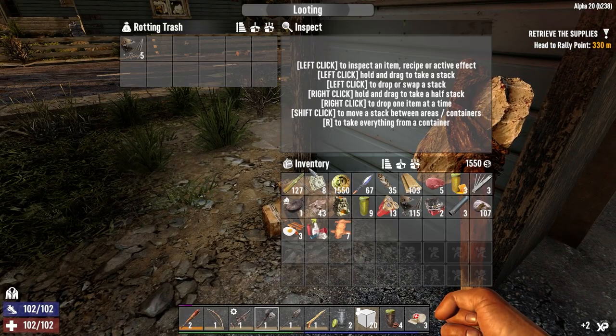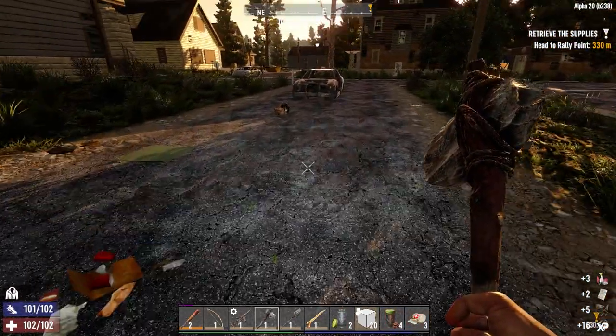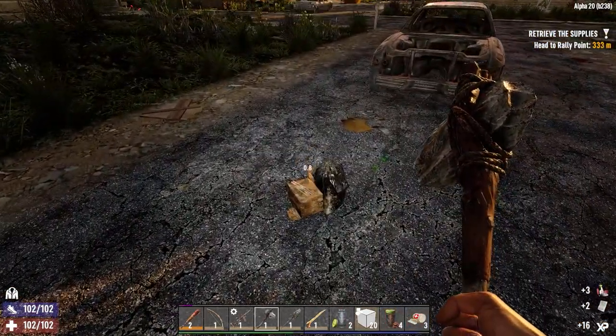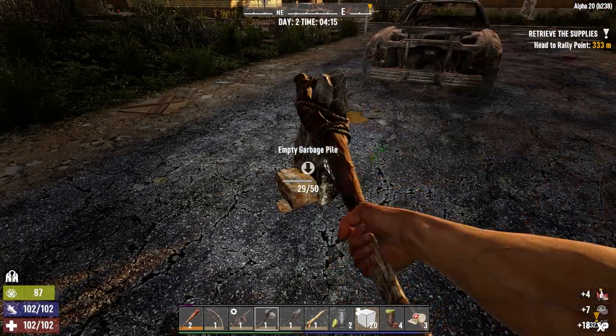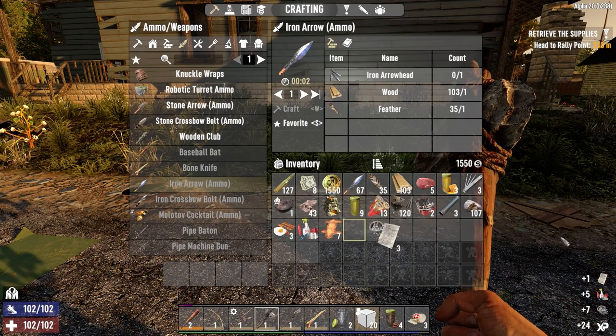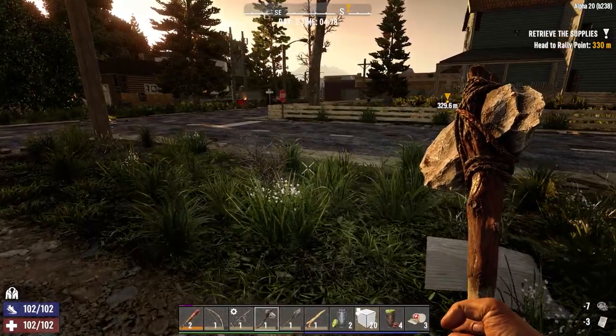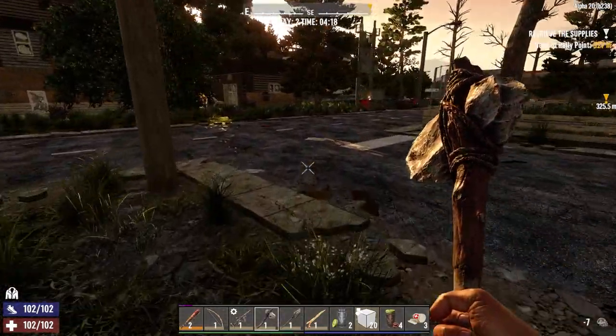I left a few things behind in the box up there that we're not really going to need - like paper and a bone and things like that. I'm going to be selective today as we go. We're not going to need the paper, but we're going to keep the plastic because it sells really well.